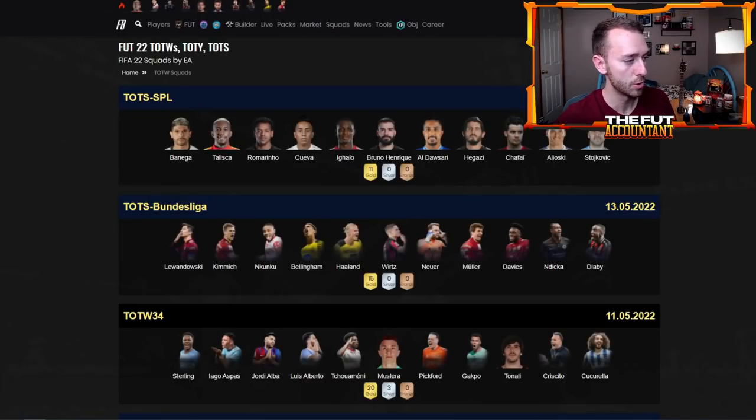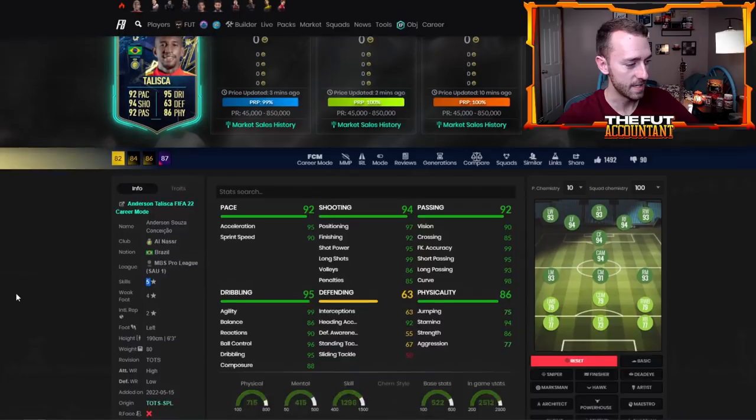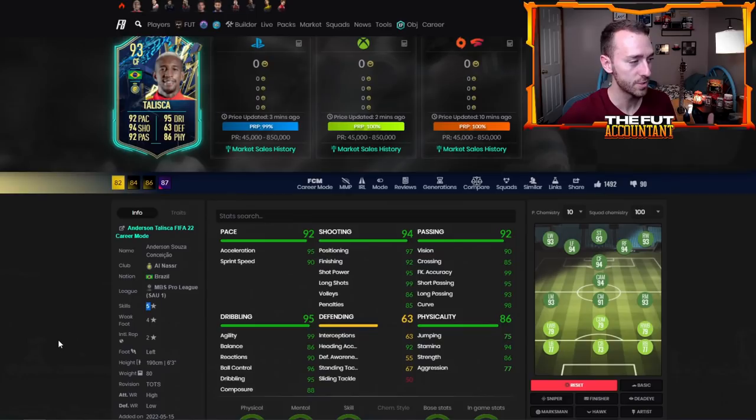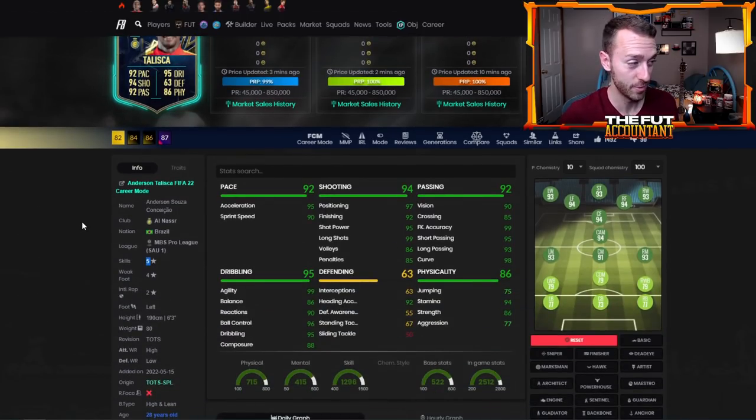A couple of these cards look really good, and one of them is even extinct right now — Anderson Taliska, because EA gave him the ultimate boost: a five-star skill move upgrade. I'm trying to compare this to an item on FIFA — I would say he'd feel like a Zlatan Ibrahimovic: a taller player with five-star skills, but with the high and lean body type so he's also fast and agile with 99 agility and 86 balance. This card is extinct right now at 850,000 coins — he is extremely rare. I do not think this card is worth 850k.